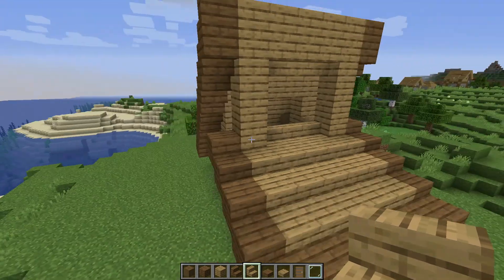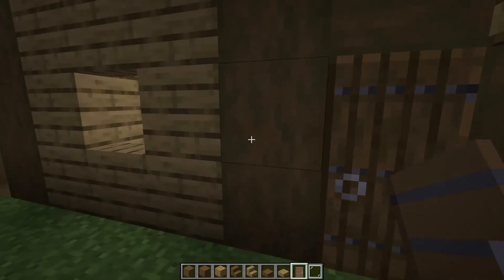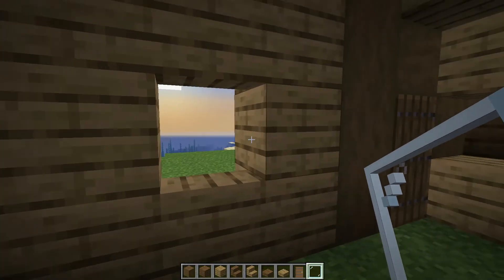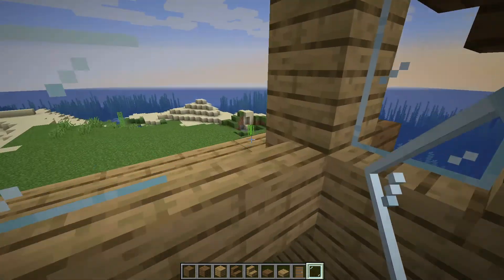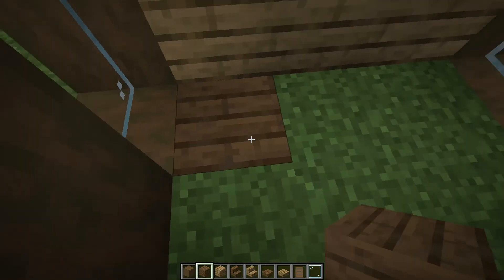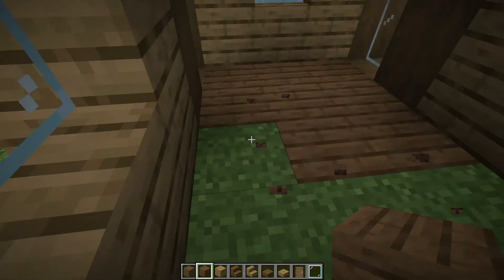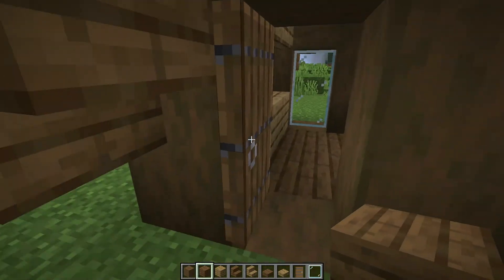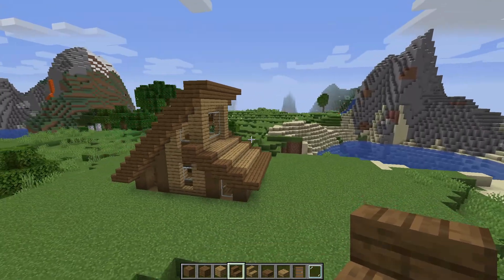Now take oak slab and fill in the empty space in the roof. Fill in the windows with glass panes. Now we place spruce door on the left side. Don't forget about the second floor. Now let's create the floor with spruce planks. It already looks good. Just place spruce stairs to finish the house facade. The house is ready!